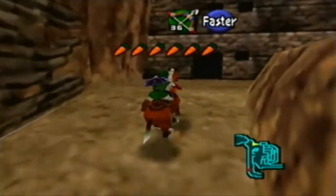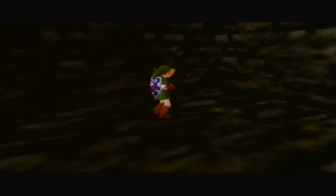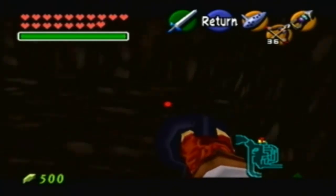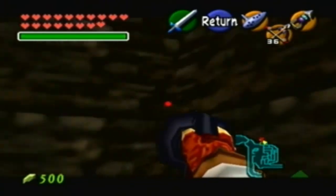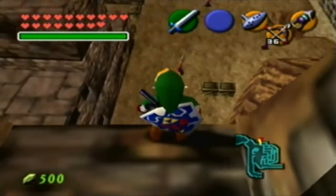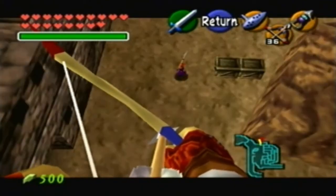These little Gerudos are not very forgiving. They captured me and then tossed me into jail. To get out of jail, you simply use your longshot out the window — easy as that. You can snipe them from a distance, which is awesome. Let's try to do that. Boom — see that sniping right there? That's my sniping skills. You're going to have to be careful.